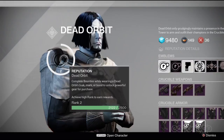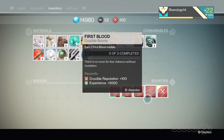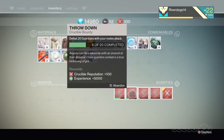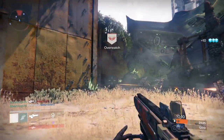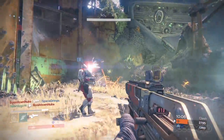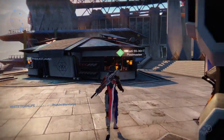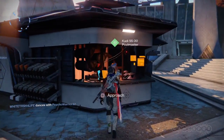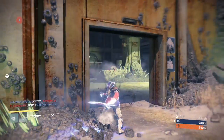There are three kinds of reputation: vanguard, crucible, and faction specific. You earn vanguard rep from strike missions and patrol missions. You earn crucible rep from fighting in the crucible. You earn faction specific rep from doing any of these activities while wearing a faction specific class armor.